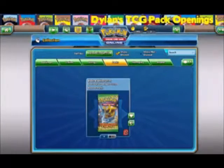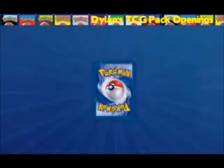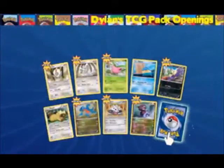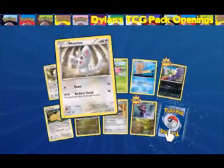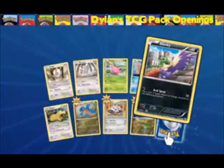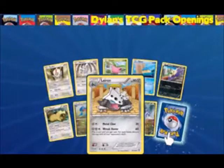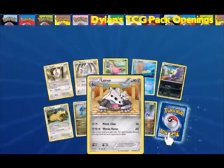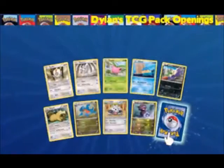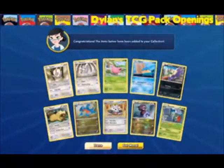Could this get any better? We've got Dragon's Exalted. Let's see what we can get. We've got Rufflet, Minccino, Popplio, Stunky, Gabite, and Lairon — I never could pronounce these guys' names. I could pronounce Aron and Lairon, but what it evolves into, the names get to me. Dino is the reverse and the rare is Roserade. I'll take that, because let's face it, it's an older pack and it's harder to get rares.